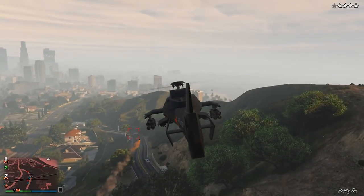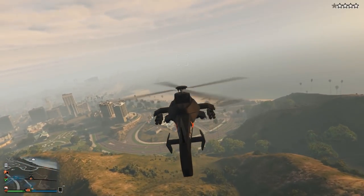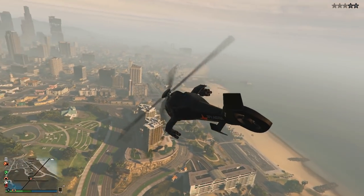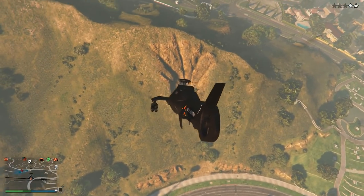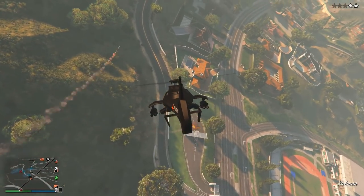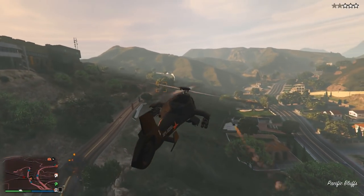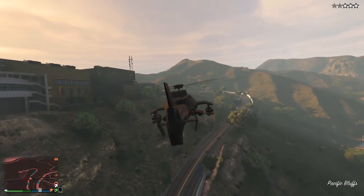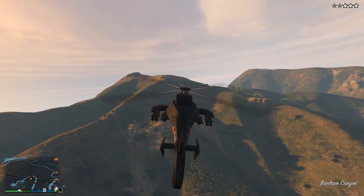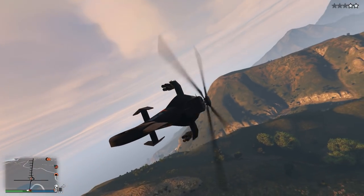Basically, whilst you're flying around in the Akula Attack helicopter, if you have a wanted level above 2 stars, as soon as you activate stealth mode, it will go straight down to 2 stars. As you guys just saw in the gameplay, I had a 4-star wanted level after blowing up a load of cops with missiles. I then began flying away and activated stealth mode, and lost my 4-star wanted level down to a 2-star. But you haven't got to begin flying away to actually do this — you can be directly above the cops with a 3, 4, or 5-star wanted level, just activate stealth mode even when they're still looking at you, and you'll still drop down to a 2-star wanted level.